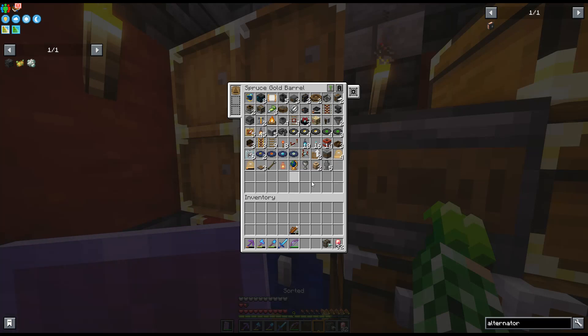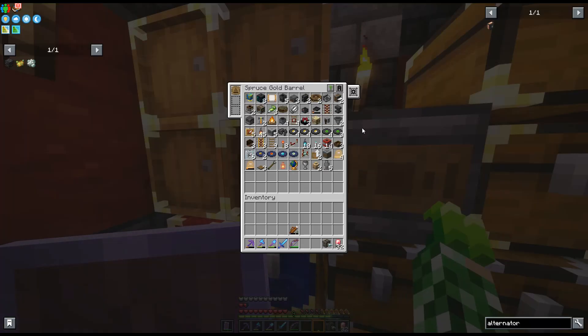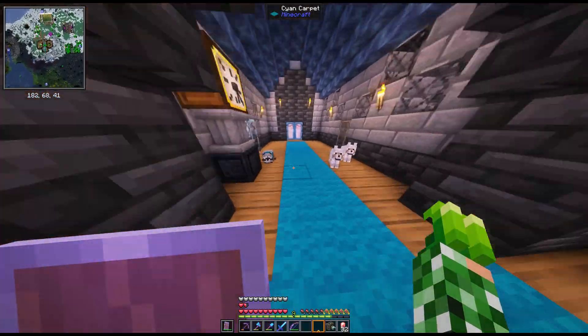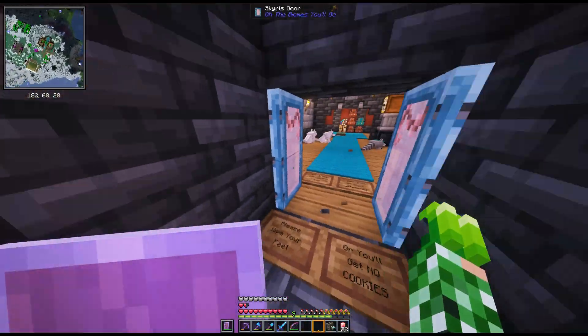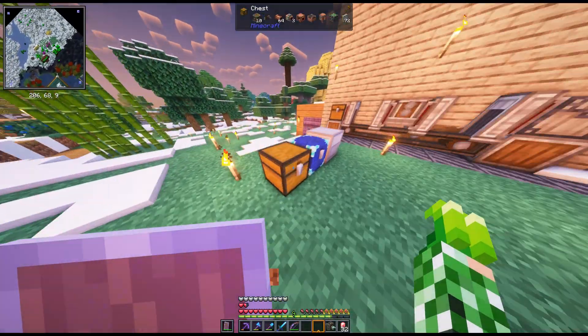The harvester will be for later when I do automated farm stuff, and saws for tree chopping. I don't think I need anything else in here. Let me go get — I might have some belts and stuff in here already.